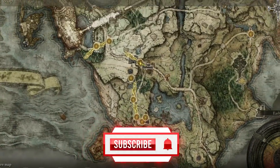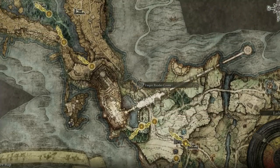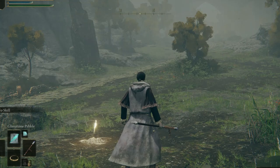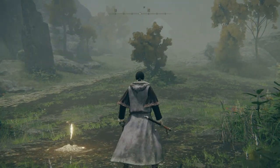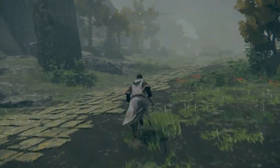We first want to locate the Lost Grace known as Gate Front. Once we have located that, we then want to head to Storm Hill Shack. We are now at the Lost Grace that I just mentioned. We then want to head north from this spot because we are then going to locate a bridge.